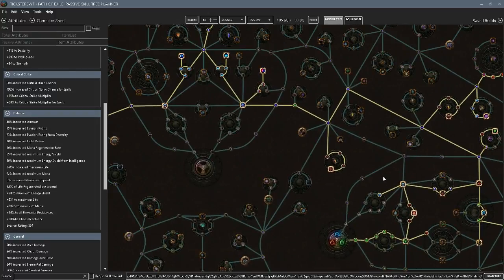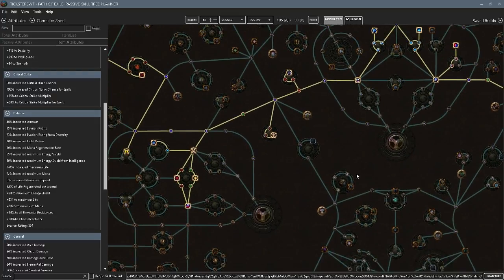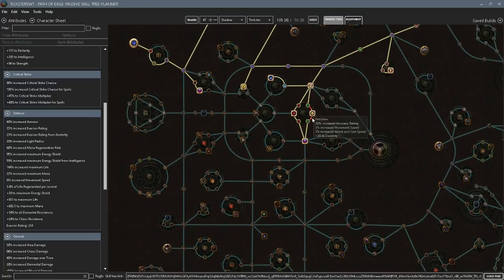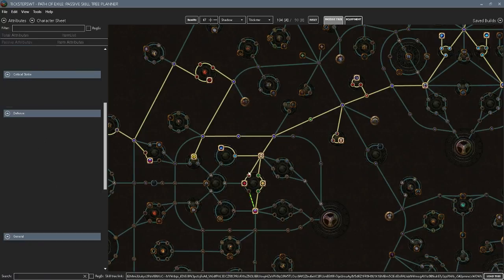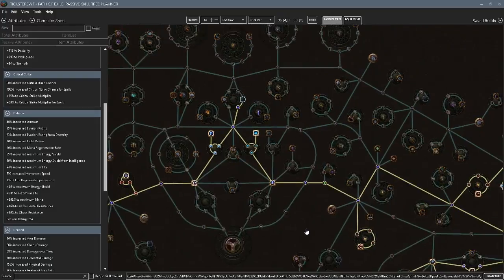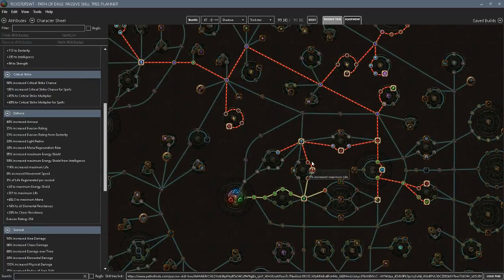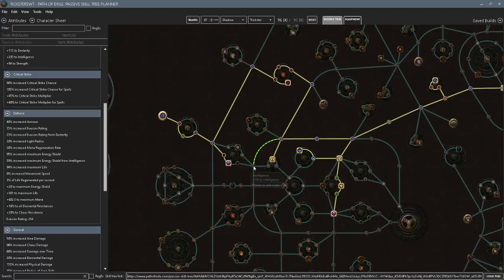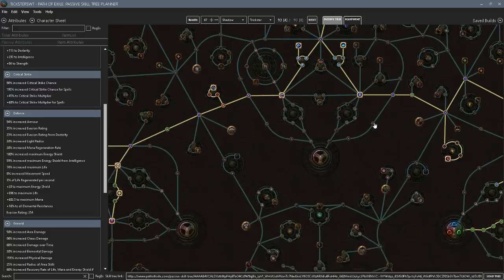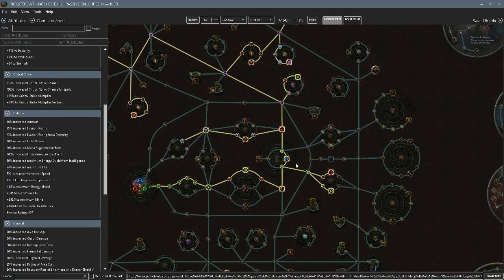I have my passive tree loaded in the skill planner and I'm going to show you. We're going to count how many regrets we're going to need. I took this entire wheel because I knew I'd be dropping it all — this makes it a little bit easier. You want to have enough points to drop so you can start completing the tree in other places. So that's three, six, nine — we're going to complete this, dropping this, dropping this, then complete this, dropping this, dropping this.